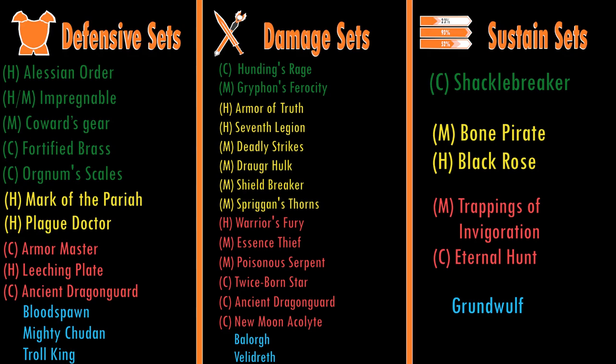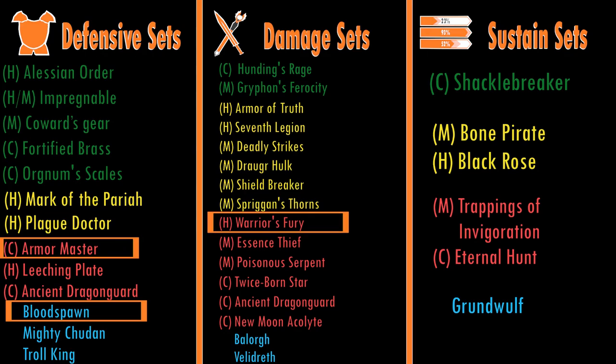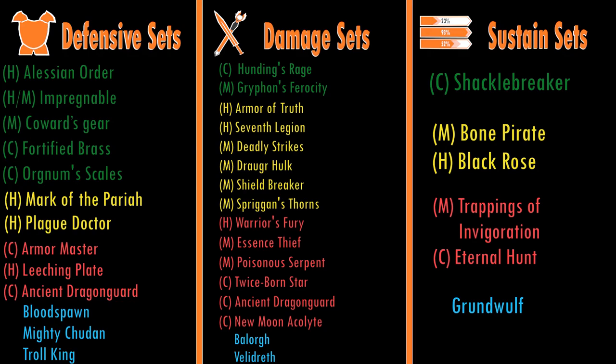If you treat the glyphs and Mundus Stone as a pseudo-set — a way to fix or refine the build to make it personal to you — you will always have something that works in Battlegrounds and in Cyrodiil, and it's how I build. There's also a second way to use this format: a very specialised build such as my Stamina Warden Nature's Guardian. This uses Bloodspawn as a defensive set, Armor Master as another defensive set, and Fury as the damage set — no sustain set. That's where your glyphs and Mundus Stone fix it. I went for loads of defense and a bit of damage through Fury, then added sustain glyphs and a Mundus Stone — the build is tanky, hits really hard, and the sustain works. It's really simple.